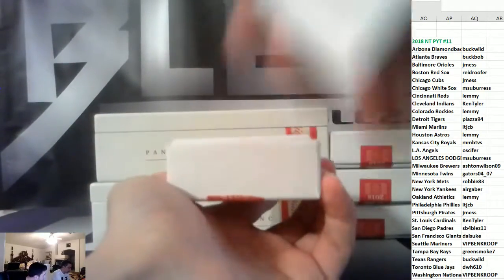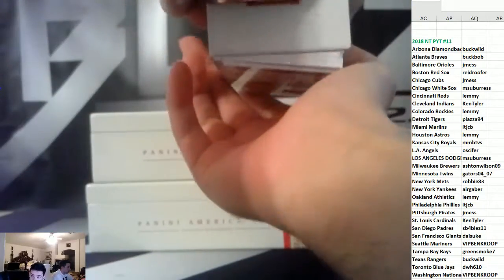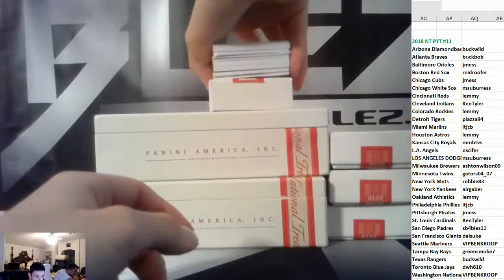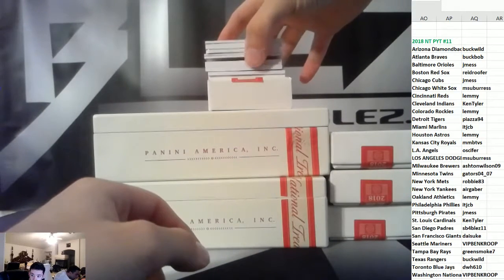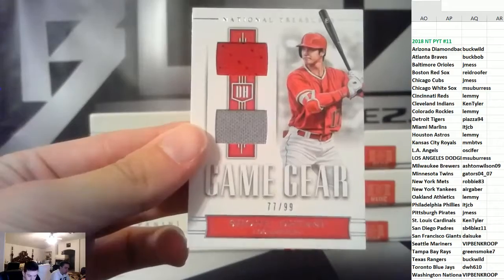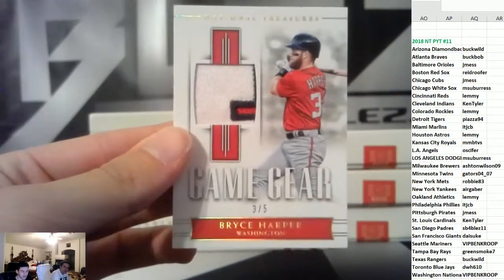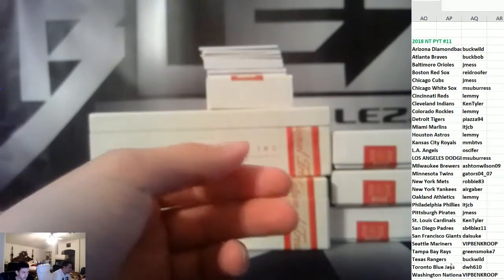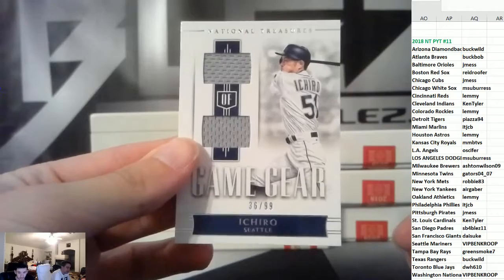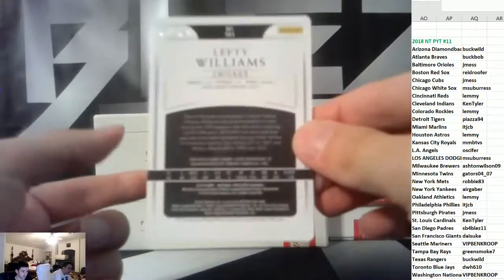You want to upgrade — just tell me who you want. We have Ohtani numbered to 99. Nice patch coming up: it's numbered to five of Bryce Harper. That is nice. To 99, two jerseys of Ichiro. We have a plate with a bat in it of Lefty Williams, White Sox.